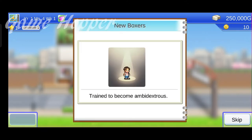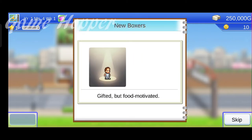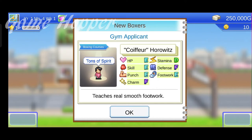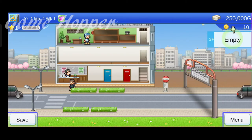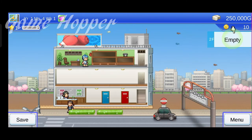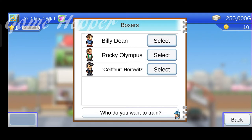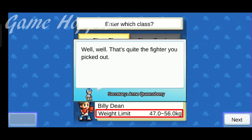Now we have to recruit our boxers. Initially, three boxers can be recruited — they have different stats and characters. After that, we have to scout our first boxers. We can choose any one of them. The weight class is very critical and you have to train your boxer according to the weight class you want to compete in.